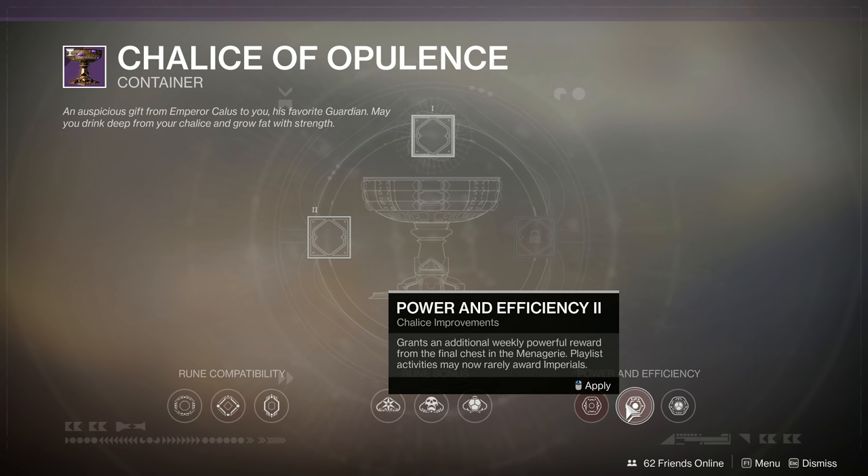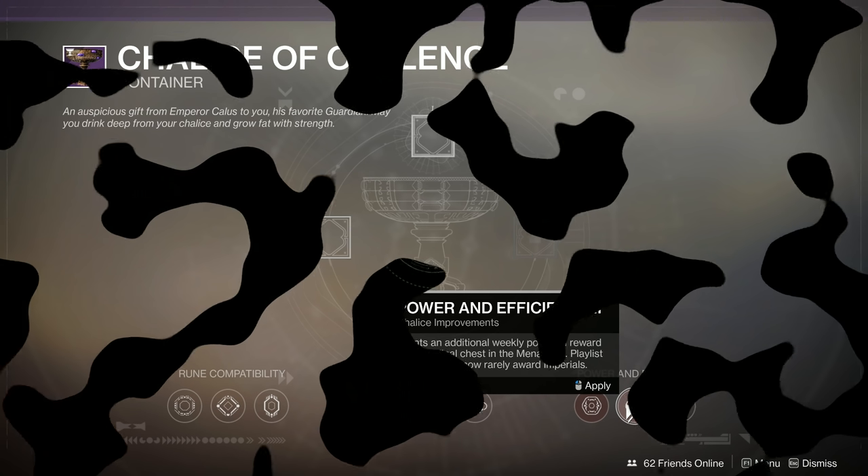And that, guardians, makes it much easier for you to grind up the imperials you'll need to upgrade the rest of the nodes on the chalice. After all, some of these get into the upwards of 6,000, 7,000, 8,000 imperials to get to. So it's going to take you quite a while to max this thing out, but with Power and Efficiency 2 you get a pretty strong leg up in the competition.